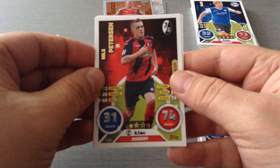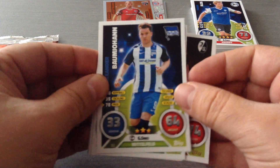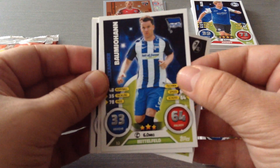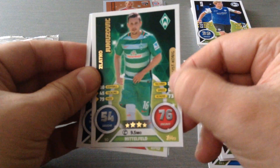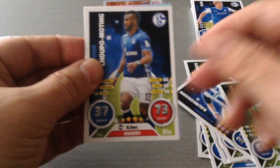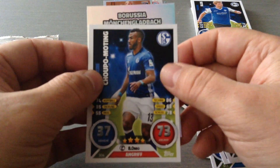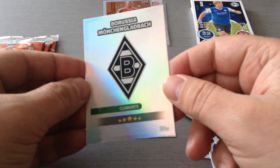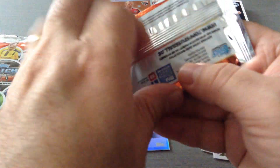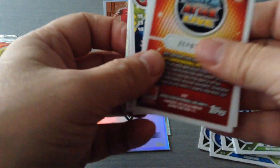We get Pedersen, Freiburg, goalscorer. Bam Yumihan, Hertha Berlin. We get Junjuzovic, the assist king for Werder Bremen, who are struggling again this season. Czopo Moting, very good player for Schalke. And we get the Borussia Mönchengladbach badge. Two good packets so far — a five packet averaging one subset card, which is not bad. You can't complain about that.